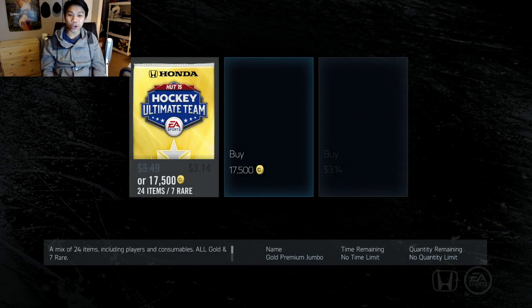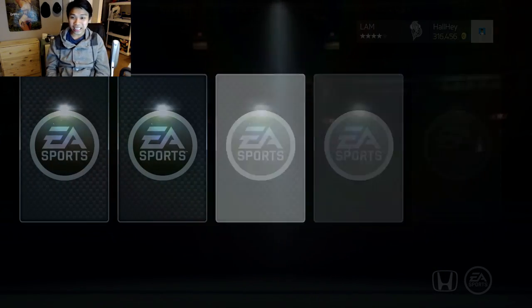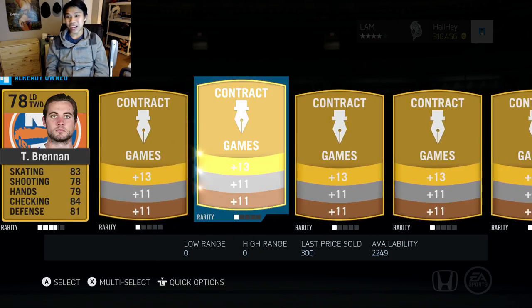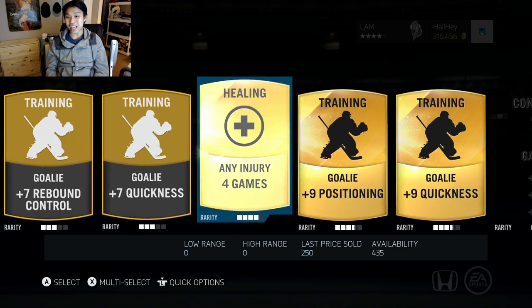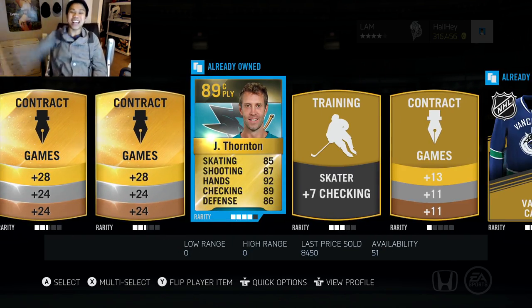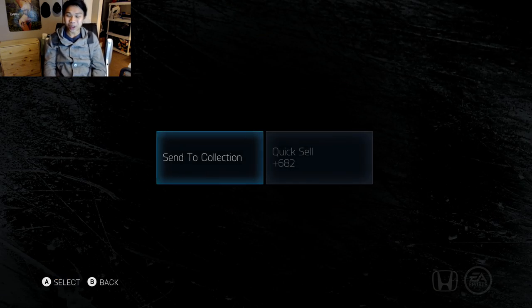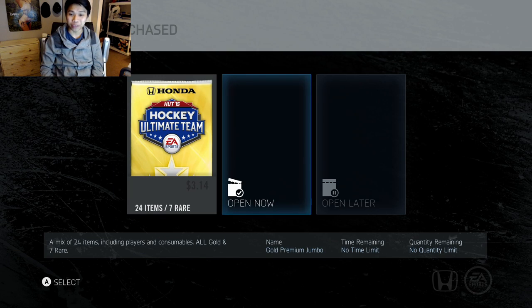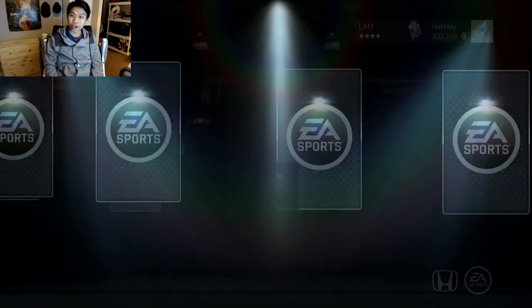We're going to save those five mega packs for next episode, but we're going to open up two of these 17,500 packs just to make up for it a little bit. We get Kulakov and Bennett — yeah, that's a typical pack. I have not pulled anything great from the 17,500 packs except a Joel Thornton 89 overall — I pulled him once from the HUT Roulette as well.